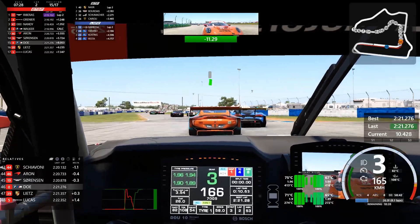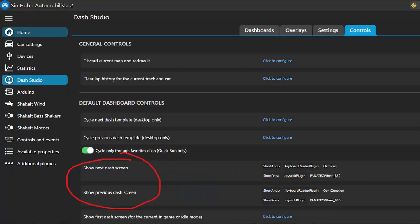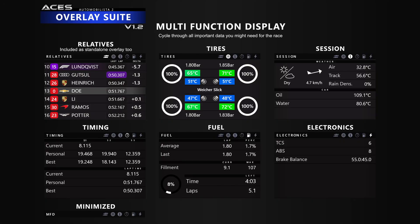One big overlay coming with 1.2 is the multi-function display. Make sure to bind the next and previous dash function in SimHub, then you can cycle between all the information you might need for the race. Relative positions are also available as a standalone overlay, and as mentioned had a huge overhaul with how relative positions and gaps are measured. It will also display cars laps behind you in blue and cars laps ahead in red, so you can also see the blue flag status. In the multi-function display you can also see your tire status, session information about weather and your car, timings, detailed fuel data, and the setup of your electronics.